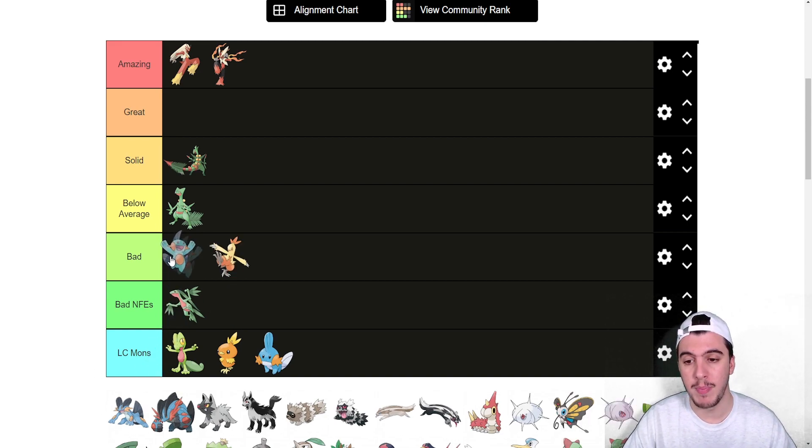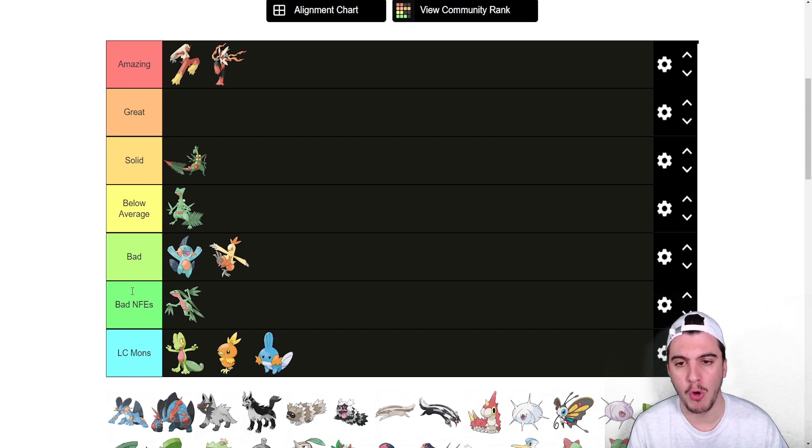Marshtomp is better than Combusken — still bad, but solid for what it does. It's a Ground type, which is nice. It gets access to Rocks and Yawn. It doesn't get Flip Turn; if it did it'd be really good, maybe below average. But it is in the bad tier — I say 'solid' as an adjective, not to describe the tier it's in.